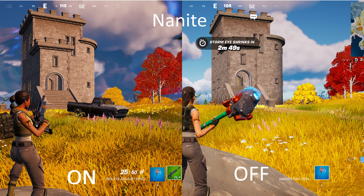Starting off with Nanite, if you look close enough, you can see a huge difference in the details. Looking at the building, everything here just kind of looks flat — this is the off side. But if you come over here and look at Nanite on, the bricks kind of have a depth to them. You can see that there's additional detail along the top and along the windows that you can't see on the off side.